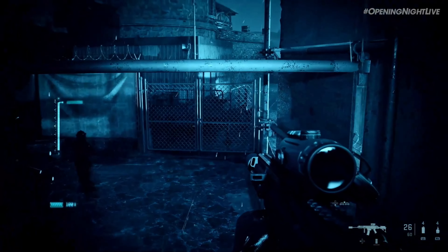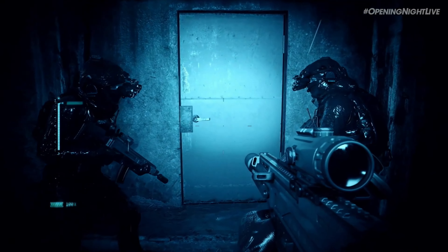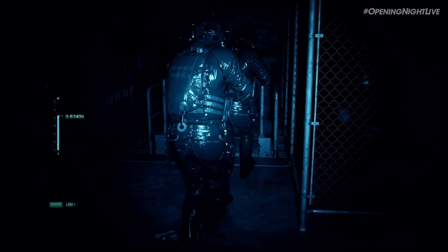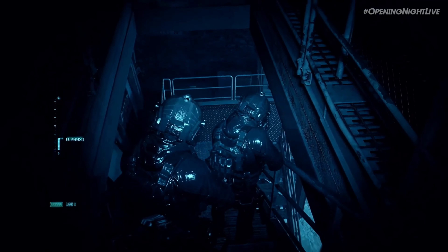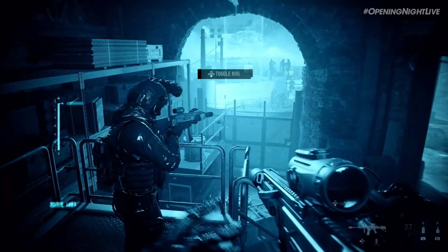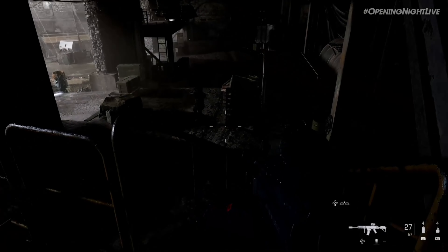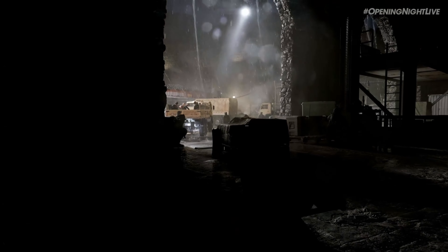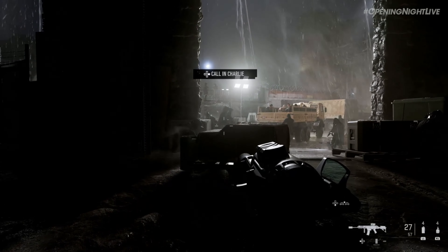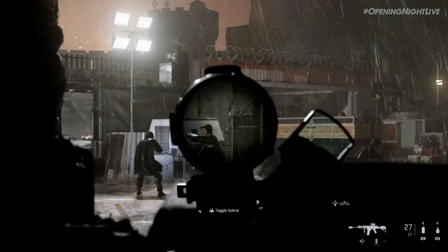Entering interior. Descending stairwell, south side. Arms off. Be advised, they got a bird up. Movement in the courtyard. Looks like a prisoner transfer. Not okay. On me, hold up here. All teams, Alpha's in position. Open. Bravo set. Charlie, good to go. Fire in the hole. Stand by. Three, two, one. Execute. They're taking the bait. Light them up.